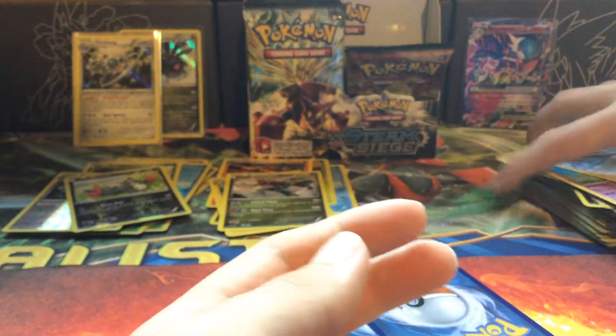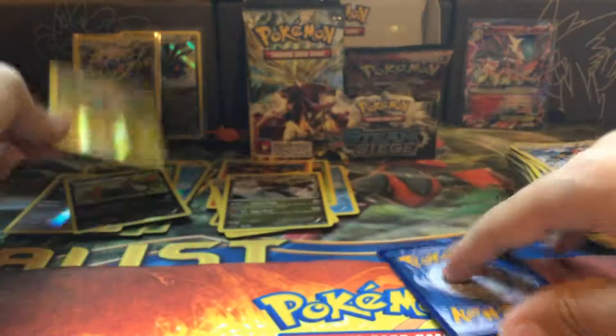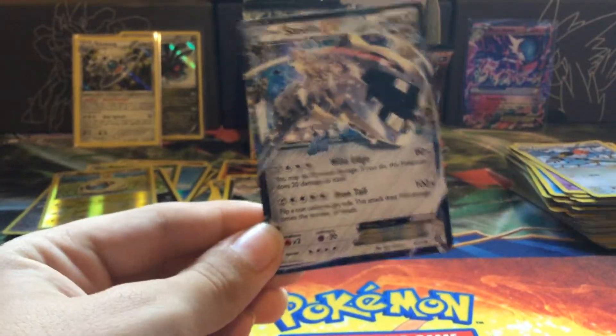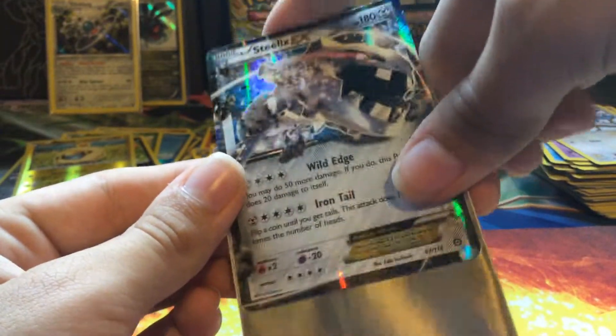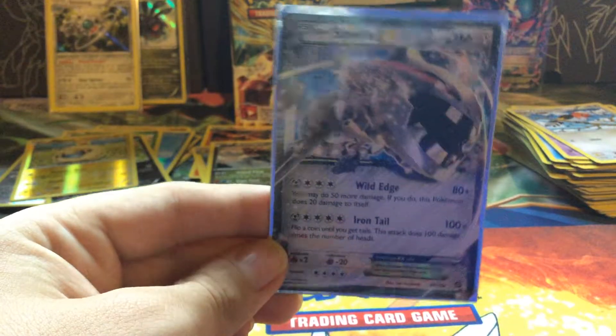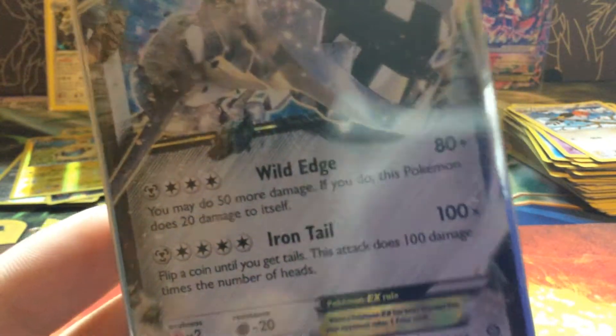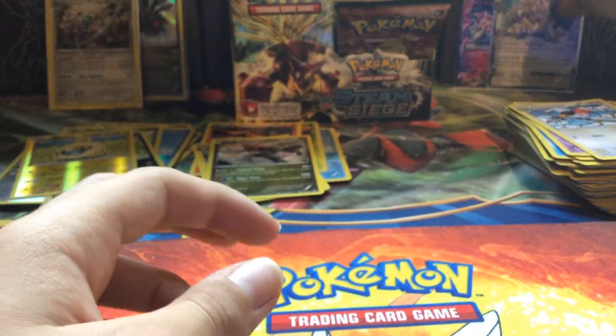Greedy Dice — pause there, read that. Driftblim, Fletchinder. Reverse — Isamoreap. Rare — Isamoreap! I don't have that card. Very nice, very awesome. Wild Edge for 80, and then 50 more — but this Pokemon does 20 to itself. The energy cost though — wow.